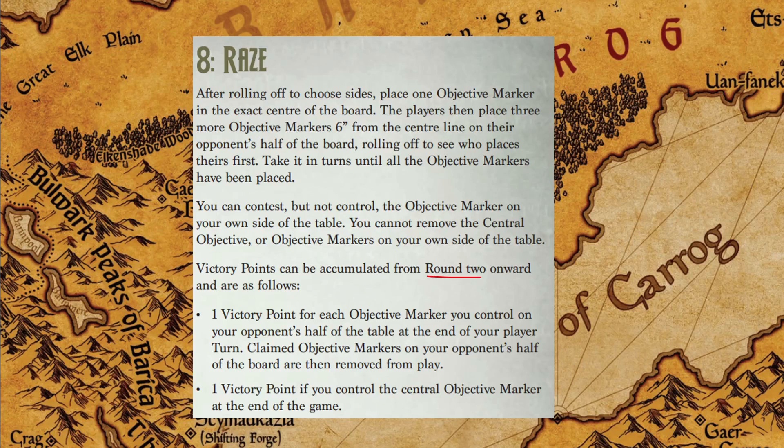Scoring starts on round two, but I don't think that's a good idea. A zombie unit can go eight inches in two rounds without surging, while a flying unit can go 40 inches. If you start scoring on round three, the 18-inch placement makes more sense — a small surge gets slower armies within three inches to contest. I also think scoring should start on the second player's turn to reduce first-player advantage.